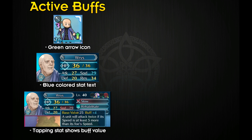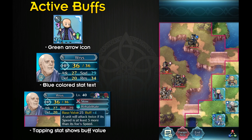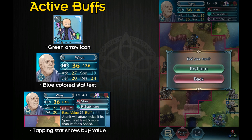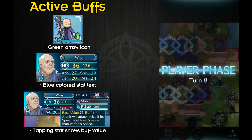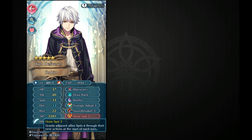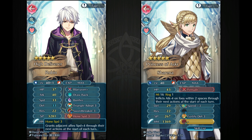Active buffs, when applied to a hero, can be identified by a green arrow icon on your hero's in-game sprite. If you tap on your hero, you can see the stat that is being buffed on the top bar, displayed in a bluish color. You can tap on that stat and it will show you the original stat and the buff amount. Active buffs will last one entire turn, meaning it will be active during the player phase and the enemy phase before going away. You can usually tell if a buff is an active buff by looking at the effect — the keywords are 'through their next actions' or 'at the start of turn.' These keywords are also on active debuffs, which follow similar rules.